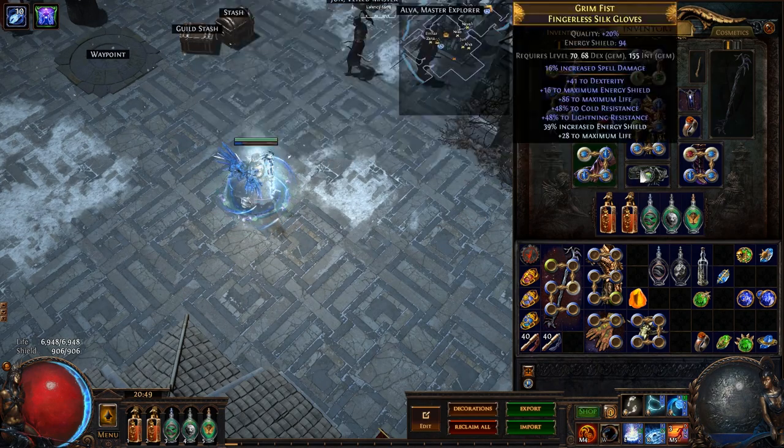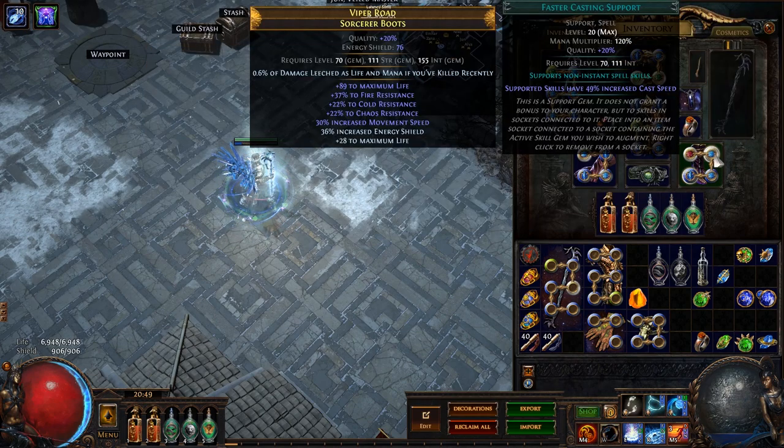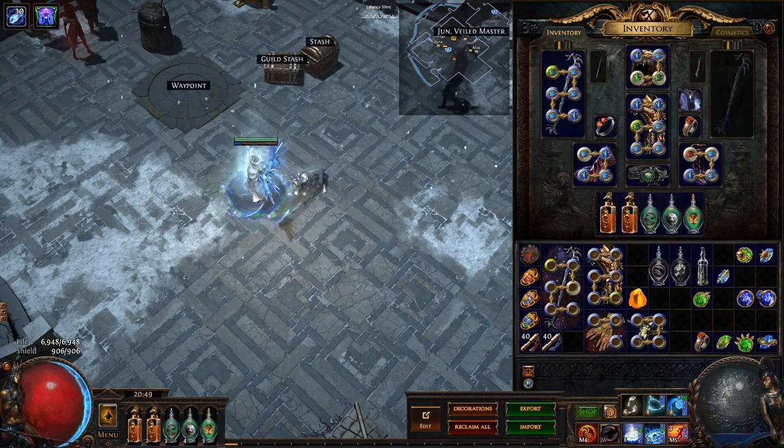Another link here is Clarity. In my boots, I have Flame Dash linked with Arcane Surge, Faster Casting, and Increased Duration to push the Arcane Surge duration up from about 4 seconds to 7 seconds.